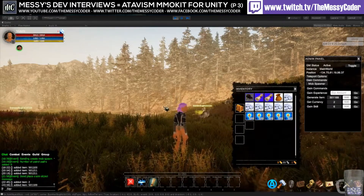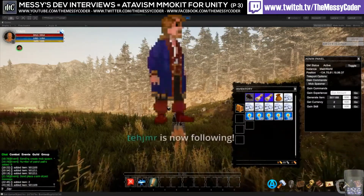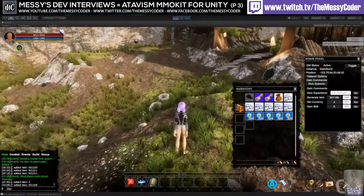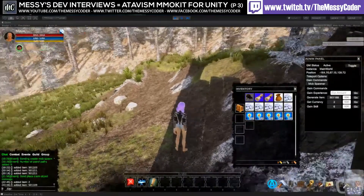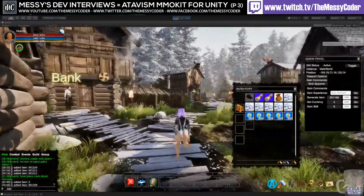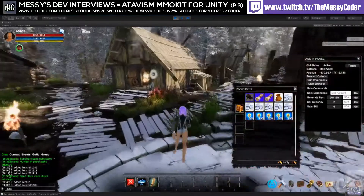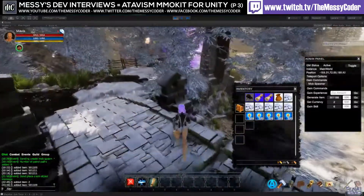So what is on the horizon — what's the next big plugin you're working on? We are working on pathfinding. It will be almost the biggest update in Atavism, because right now mobs just move from point A to B and the server doesn't have collision detection. We will include a pathfinding system based on navmesh — probably a major update in July this year. Also on the roadmap: socketing, enchanting, sets of armors, and an auction house. We've got plenty of work to do.